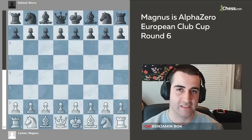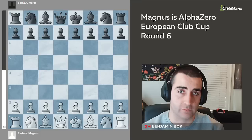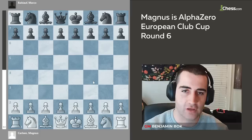Hello everyone and welcome to another video. Yesterday we saw how Magnus won a great game with the black pieces against Anton Korobov, and today he was up with the white pieces against Marko Baldav, a Grandmaster from Germany rated around 2500. So it's always very interesting to see how Magnus approaches these types of games — he has the white pieces and a big rating advantage of 350 points.